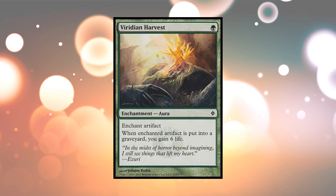Here's Viridian Harvest. Enchant an Artifact now. When the enchanted artifact is put into the graveyard, you gain six life. So nothing special there — you have to wait for the artifact to die. This doesn't do anything in the meantime.